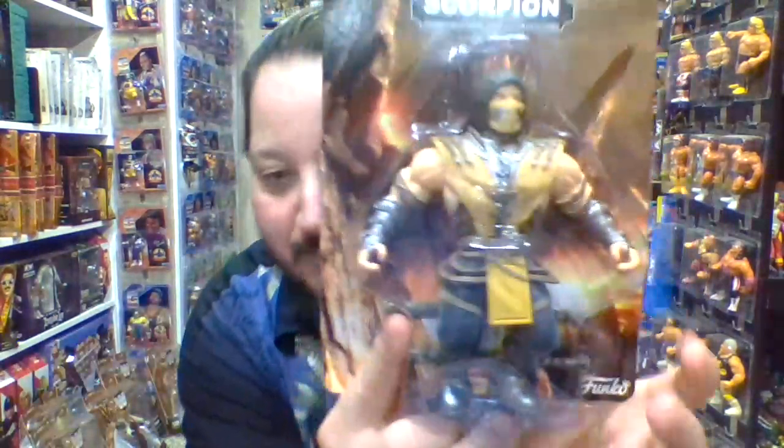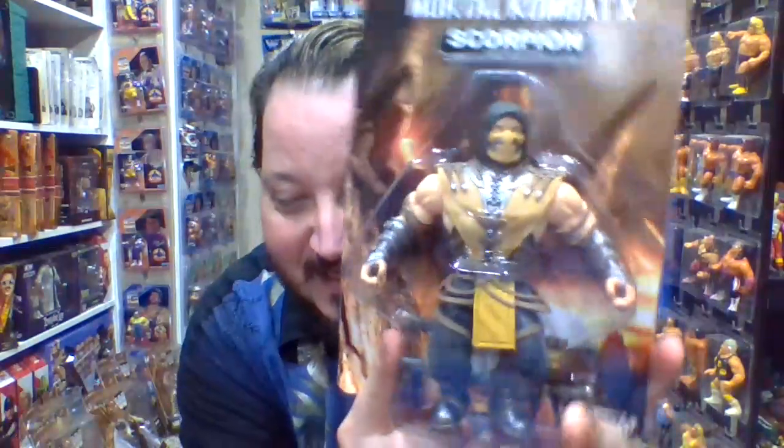Alright, so Raiden, Kitana — next up is Scorpion. It wasn't Scorpion who was the villain, it was Sub-Zero. I think the story with Scorpion is that Sub-Zero murdered his family. They've been talking about that ever since the video games back in the early 90s.